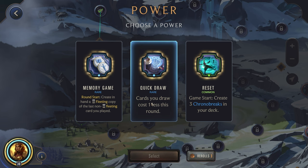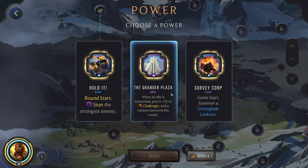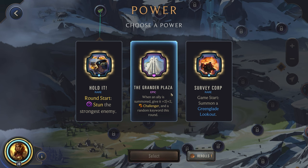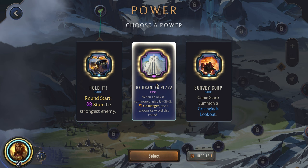Alright, Quick Draw, Kaji Draw cost one less. We don't actually want to fill up our hand too much more with Memory Game. Let's try a reroll, try to get something a little bit stronger. Fury, Afterlife, Forbidden — not really seeing anything too great. Having another unit on the board's not bad, but let's try one more. Never seen this before — I didn't see this in the patch notes. When an ally is summoned, give it 2-2 and Challenger, and a random keyword this round. I feel like Hold It is going to be so much better, but that is tough. Hold It is one of the best powers you can get in the Lissandra Adventure, but I've literally never seen this before. So I'm going to grab this and test it out.